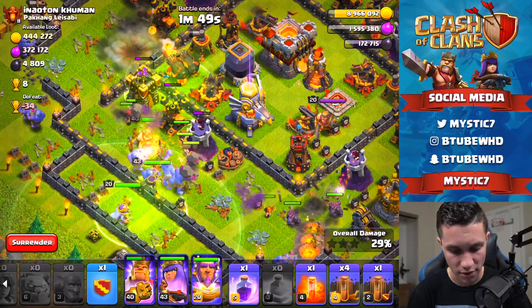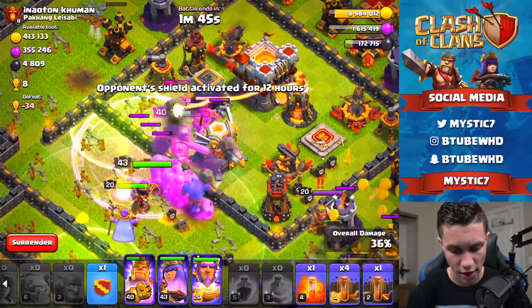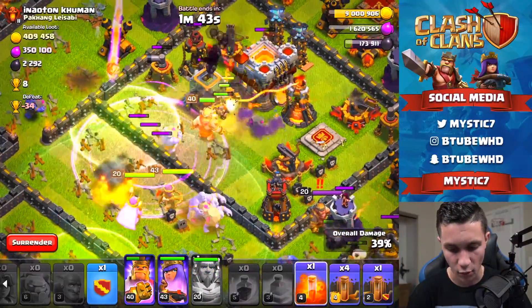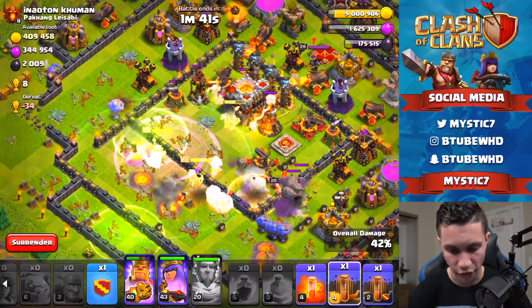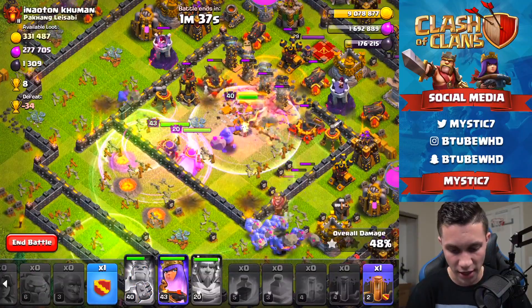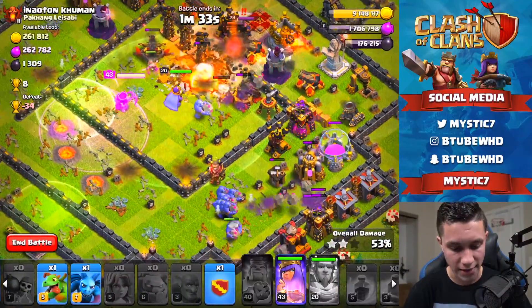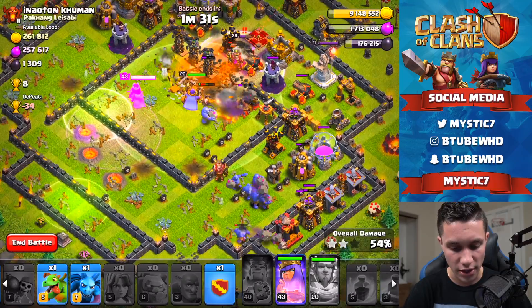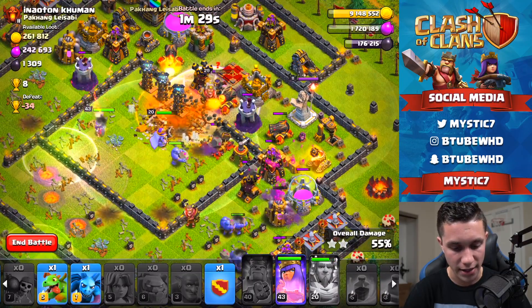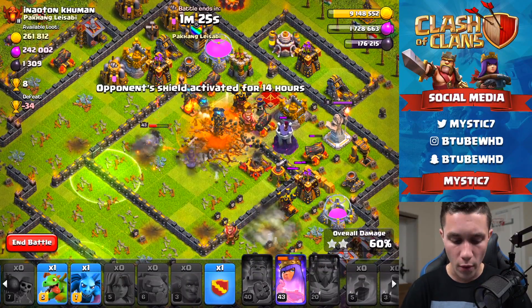Jump spell going towards the middle, Rage Spell as well. Warden's special ability used — everything's in the middle of the base. One, two, three, four Earthquakes right there. Throwing down the Poison. King's ability — okay this is working. This is working, guys — kind of sorta. The King's ability probably should have been used a bit earlier; he just got smacked and we could have saved him if we'd used the Warden's ability sooner.